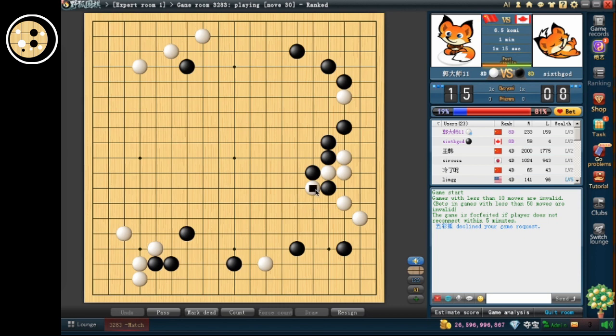I think the stone is worth a lot, so I don't want to sacrifice it. And I can't extend because white can actually turn and escape — that would pretty much make my outside framework not very useful. He plays this kind of kicking move.